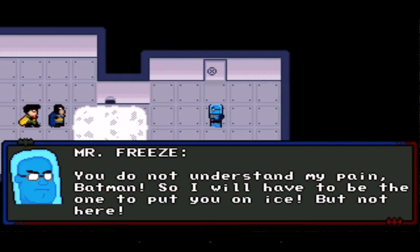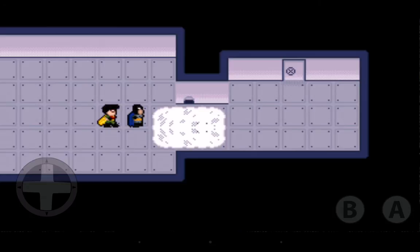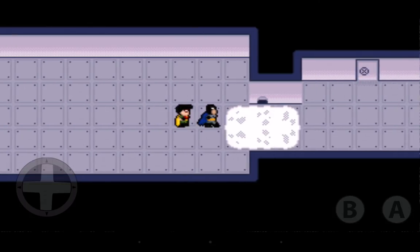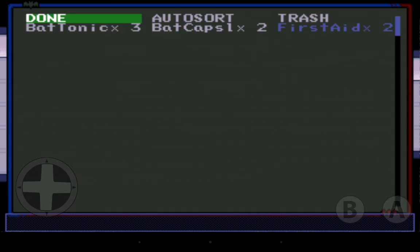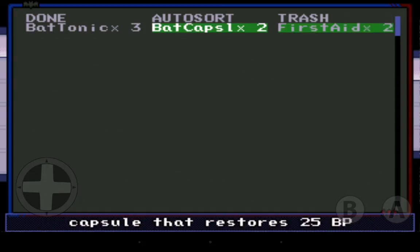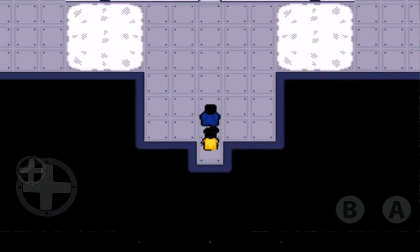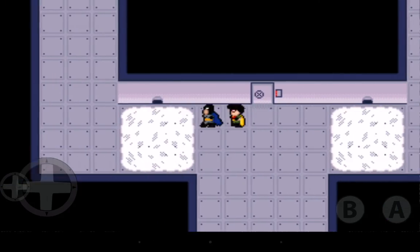Mr. Freeze says, 'You do not understand my pain, Batman, so I will have to be the one to put you on ice — but not here,' and retreats into another room. I bring up the items menu to see if I can heal Robin — there's something that brings a fallen hero back to life. Robin's icon is just blinking. Let's keep going; maybe health is restored after every fight.